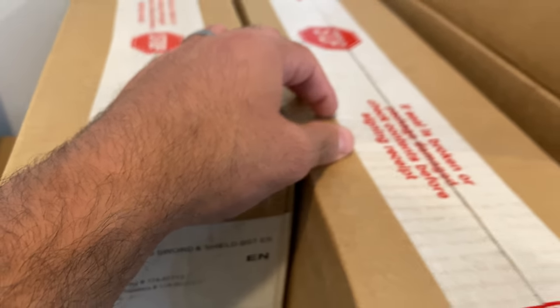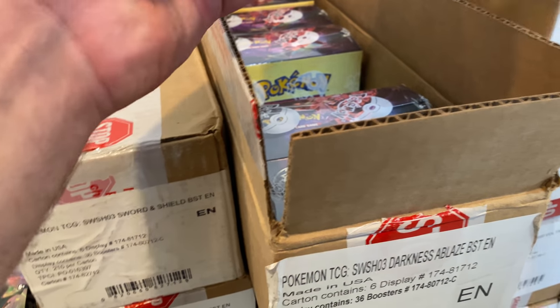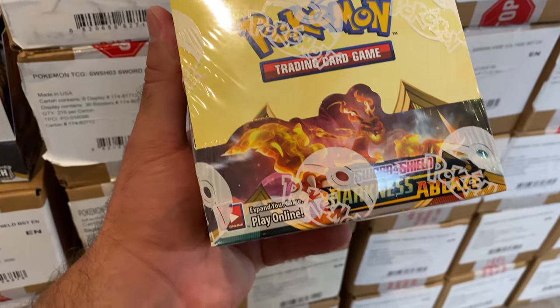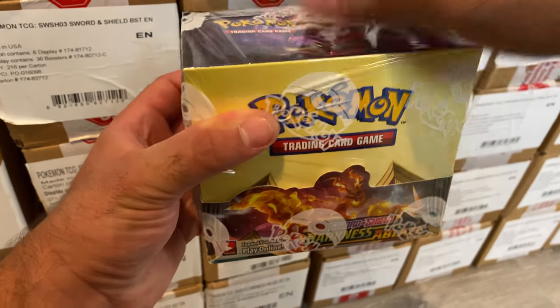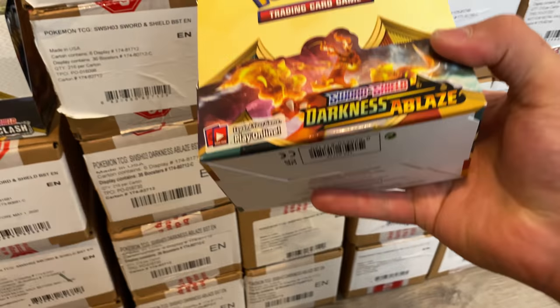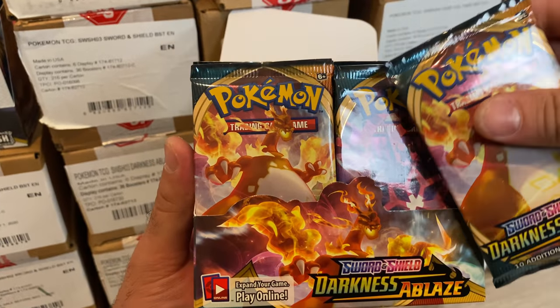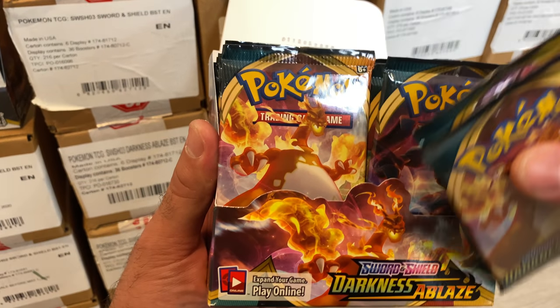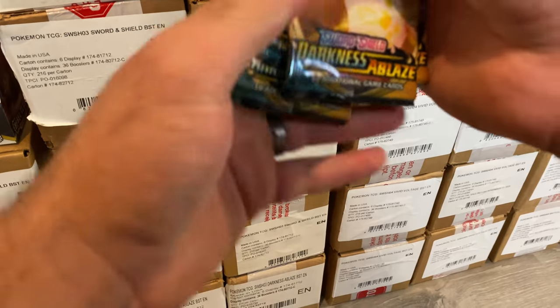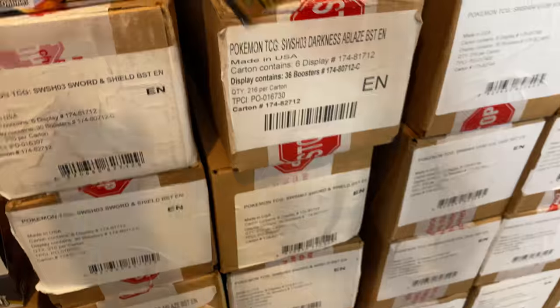These are definitely at least $200 a booster box. Darkness Ablaze — that's when the Charizard VMAX started. Here it is — this is a case, and if you guys don't know, there are six booster boxes in a case. These look really nice. It was out and then it was gone — I haven't had Darkness Ablaze in a long time. You've got the Charizard VMAX on the front there. We're going to pull all four of these out — you got Scorching Sands again. There are the four artworks from Darkness Ablaze — that's another set you could pull out of here.